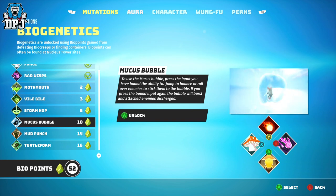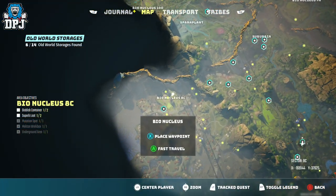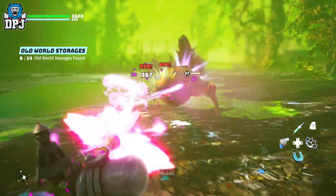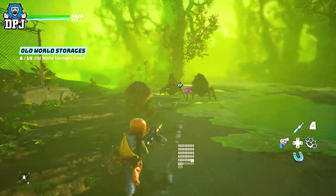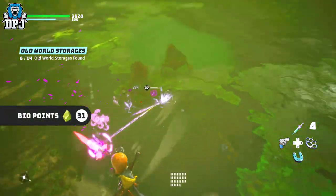I'll showcase you guys three today and this will give you all the bio points you need. The places you want to check out you can see on screen now. The first one is within the Dead Zone and it's called Bio Nucleus 8C. Within this small bio plant there are an absolute ton of bio creep enemies, all giving you one bio point each — I think up to maybe 12 or 15.